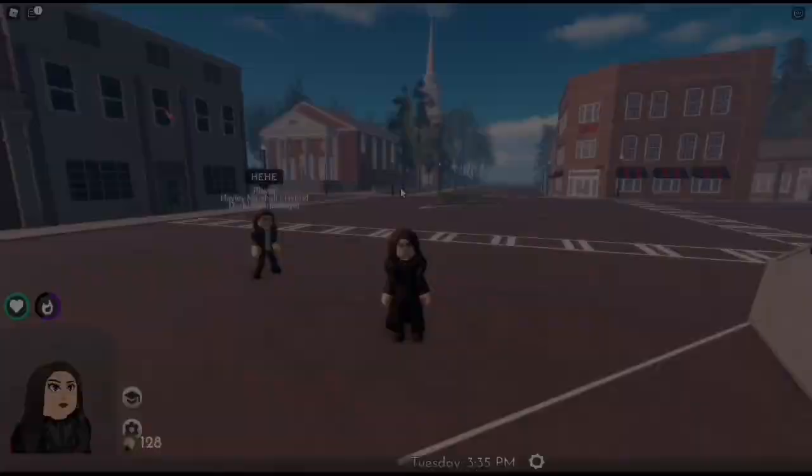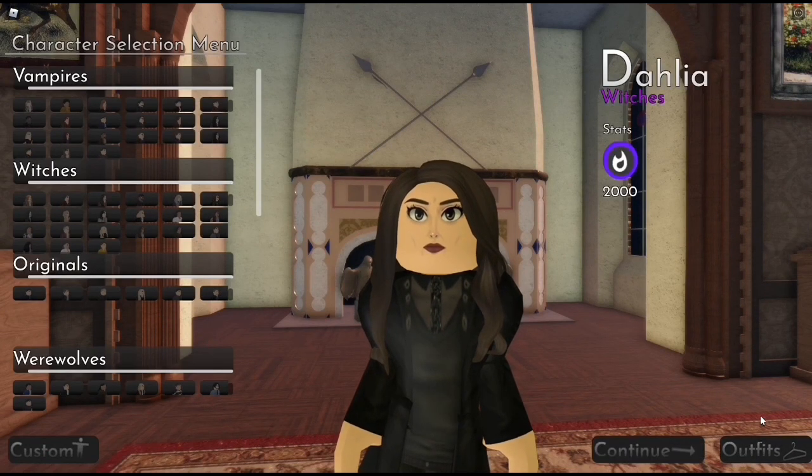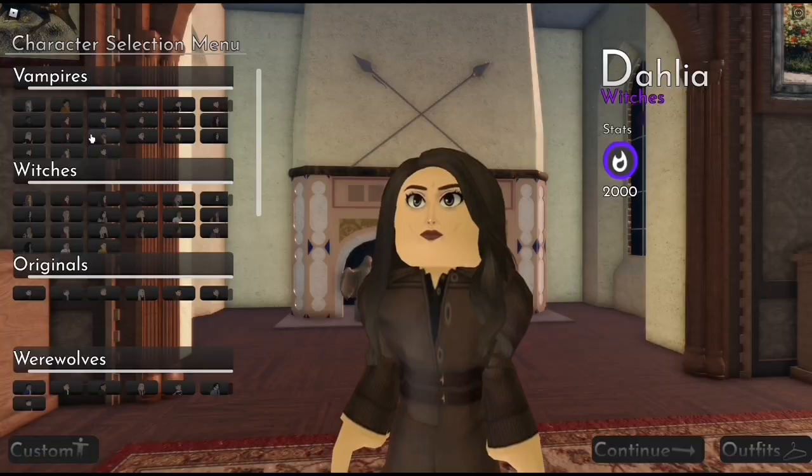Dahlia has three skins: the normal black coat, one without the coat, and then my favorite is the brown coat.